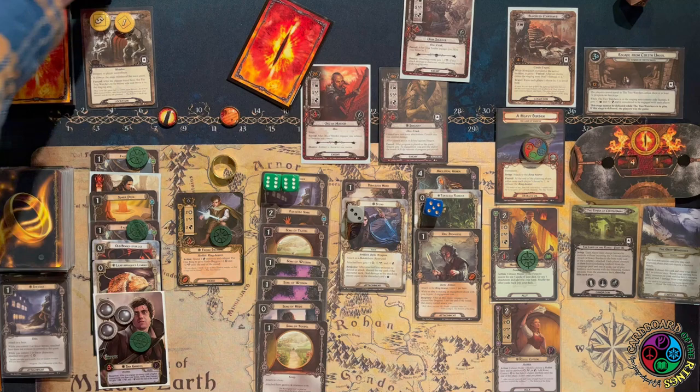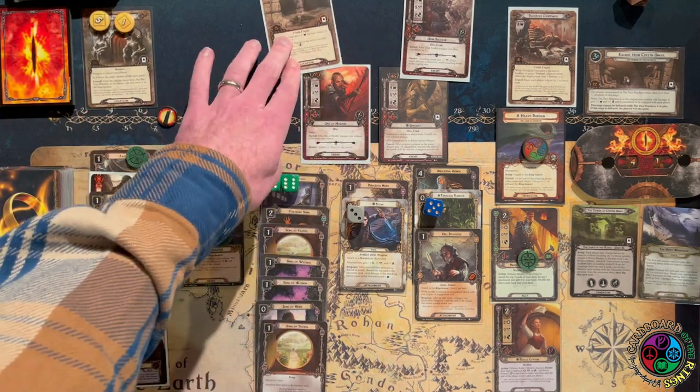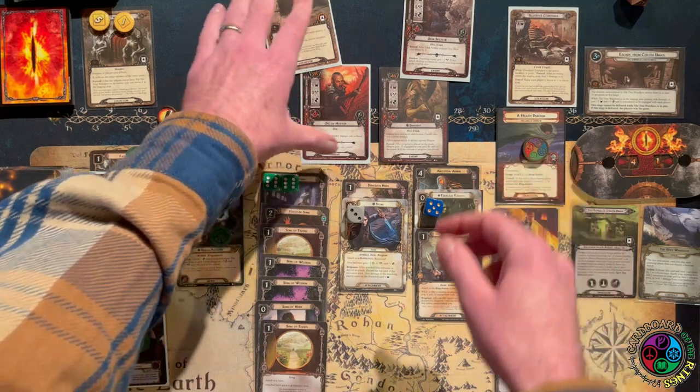I will defend and trigger Sting — 3 threat! That does it — Sting kills that guy. Alright, Sting doing its work. Thematically, I don't want to kill Shagrat because he escapes with that Mithril shirt and causes pain and suffering to the other members of the Fellowship when the Mouth of Sauron shows it to them. So I'm going to try not to kill Shagrat.